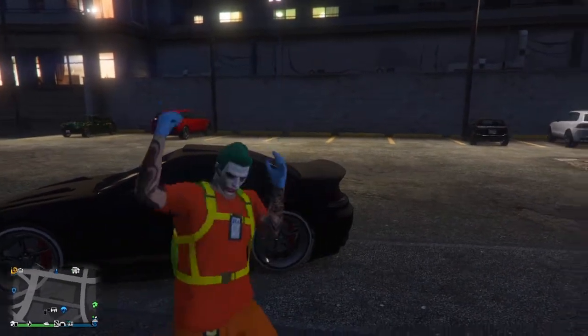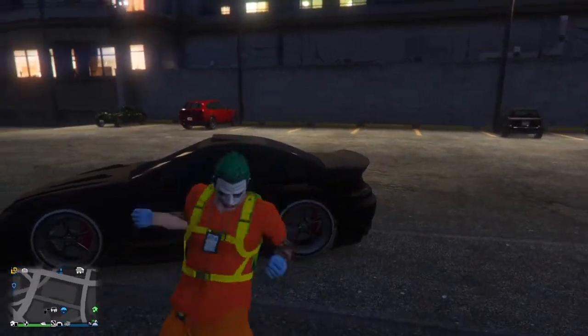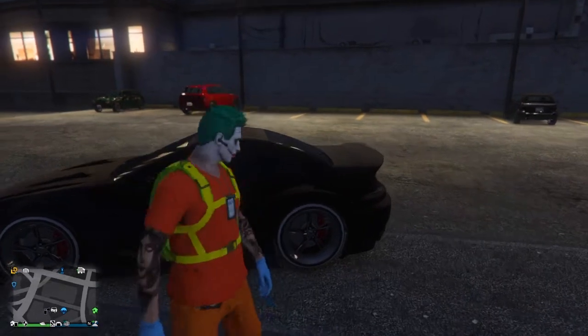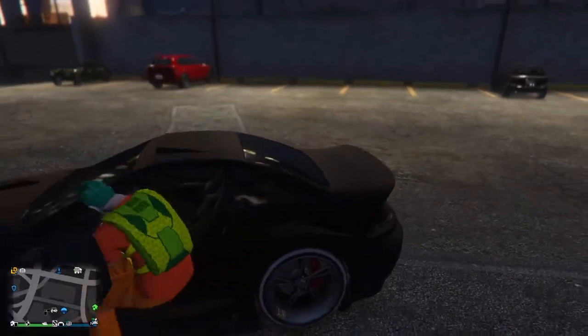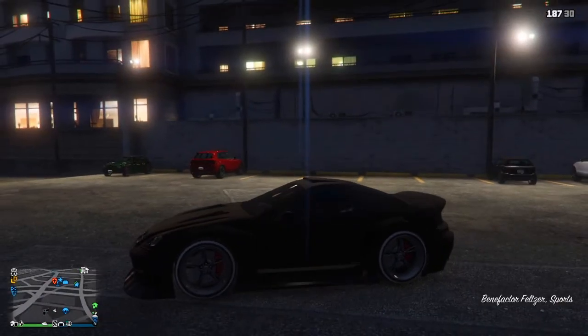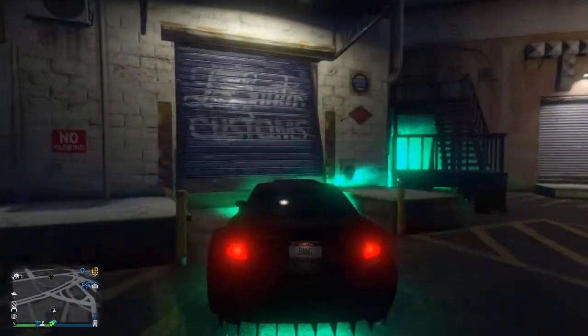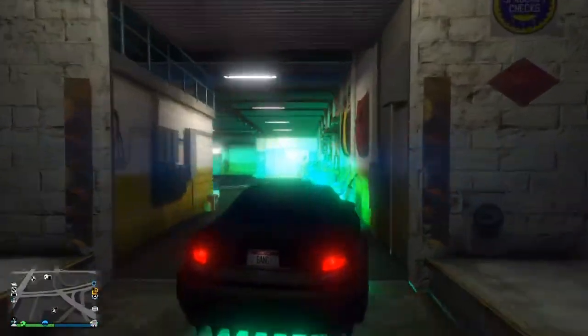What up Glitch Asylum, it's your boy Poison here, and this is the matte pearlescent glitch on GTA 5. First things first guys, make your way to LS Customs. I suggest you do this in LS Customs because anywhere else it's not going to work, so simply drive the car in.